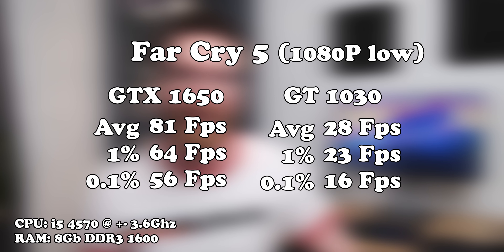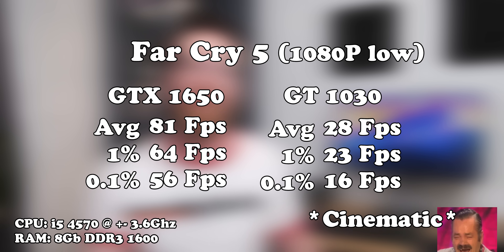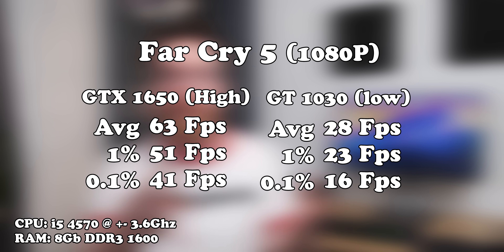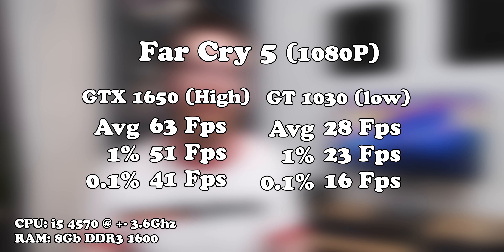The final game I'm going to compare these two head-to-head on illustrates the difference in performance the most effectively, in my opinion. Because when it comes to visual safari-style games, the GT 1030 really struggles. When it comes to Far Cry 5, which is about four years old at this point, the GT 1030 really struggles — it's completely unplayable at low settings at 1080p. If you want a playable result, you have to drop it to 720p, which for a visual safari game is not the greatest compromise. Whereas with the GTX 1650, you're getting significantly better results, and if you jump up to high settings at 1080p, you're still getting a playable result. It's not amazing performance, but it is playable.